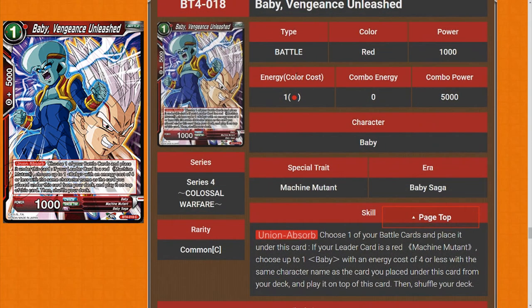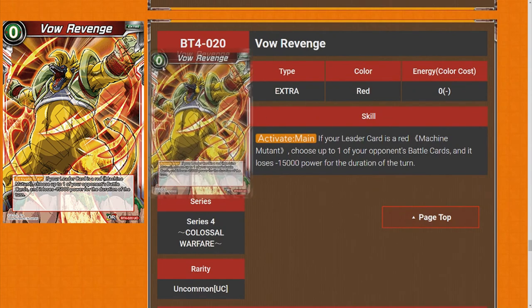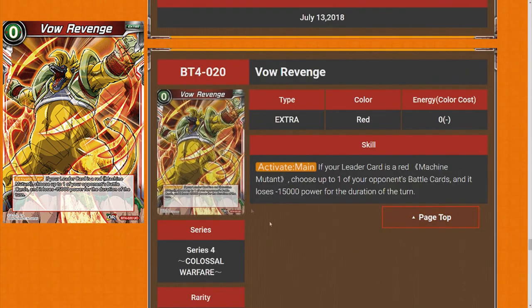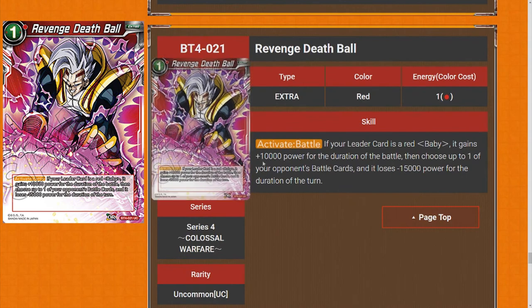Five stars for Baby: Vengeance Unleashed. A Vow of Revenge is a zero-drop — I really like all these zero-drops, they're amazing for the game. If your leader card is a red machine mutant, choose up to one of your opponent's battle cards and it loses 15k power for the duration of the turn. So if it's 15k you can just pop it. It's a very strong card. Will every machine mutant deck play it? Probably. I'll rate it four stars.